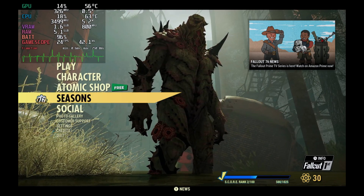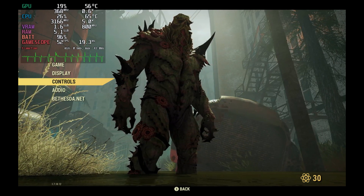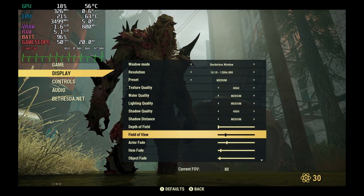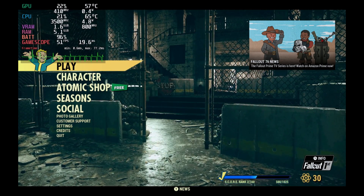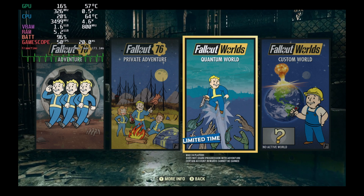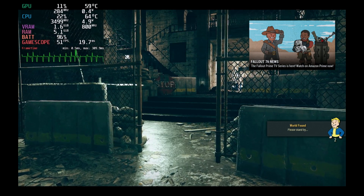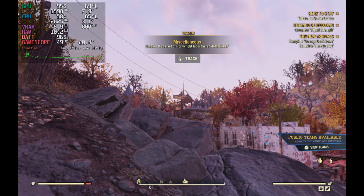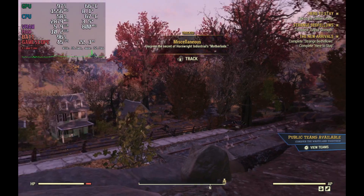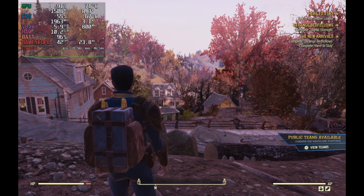I wanted to see performance here on the handhelds starting with the Steam Deck. As far as settings, I settled for now just on a medium preset to show some performance here at 800p borderless windowed. There's definitely some room to tweak a little bit of that if you want to. I didn't get much difference between the low or medium preset. Going into the normal adventure mode here with my character who is level 22 at the moment, I'm really just in the beginning areas of the game, teleporting around and messing around with performance.